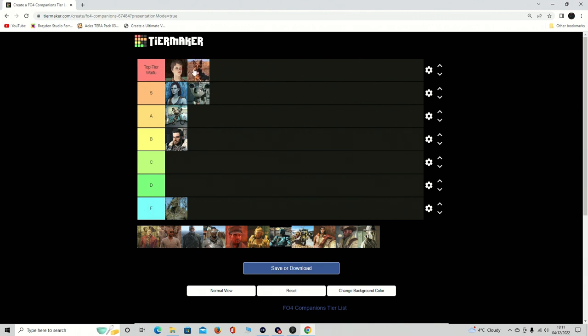Dogmeat — S tier, because if I put Dogmeat in Waifu tier that would raise some questions. He's a dog, he's loyal, he's cool. He grabs enemies for you, he fetches stuff, he barks, he helps in the main quest — he's just a good boy. I wish you could have him and a follower simultaneously without mods, because travelling with people is more enjoyable. But Dogmeat always blocks doorways and gets in the way, especially going inside — he's a big pain in the arse for that.